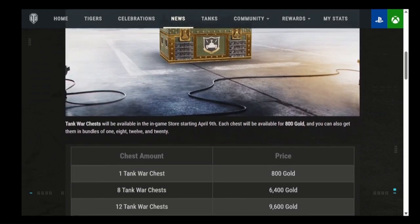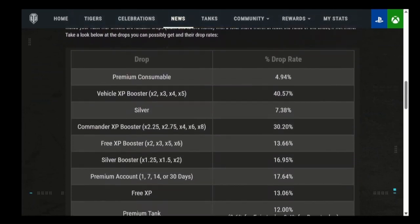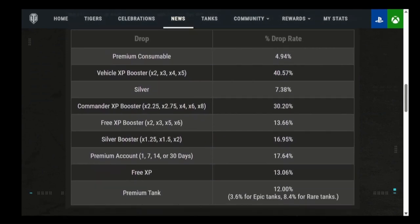These tank war chests are 800 gold each — a little more expensive than the celebration war chests, but the tank rate is slightly higher. This shows you the basic percentages: you're going to get premium consumables, vehicle experience boosters (quite common but also good), silver (reasonably common), and commander experience boosters. This is the stuff that appeals to me and I'll explain how to make use of it.